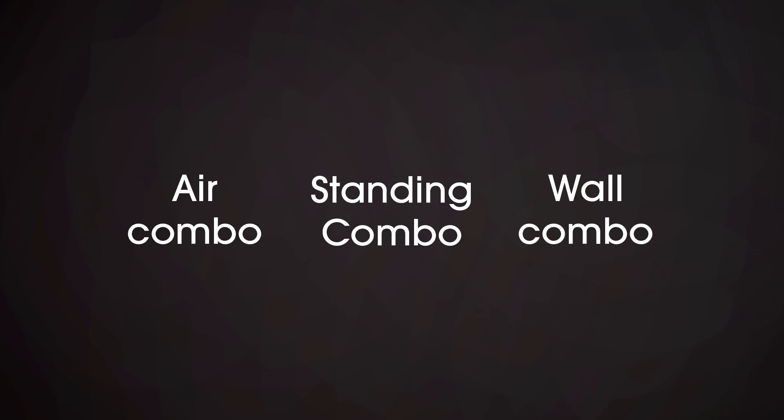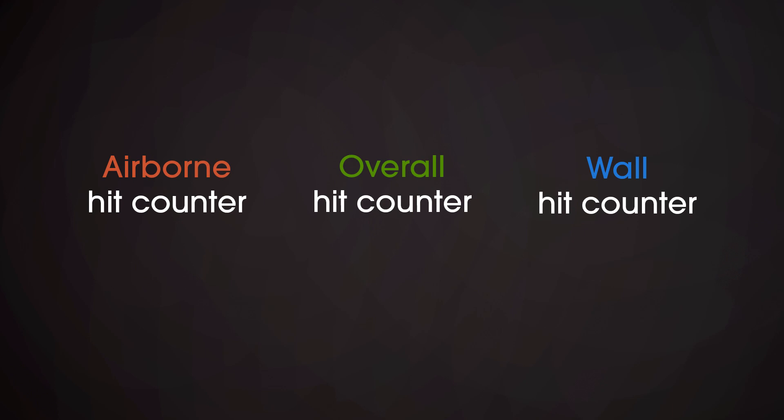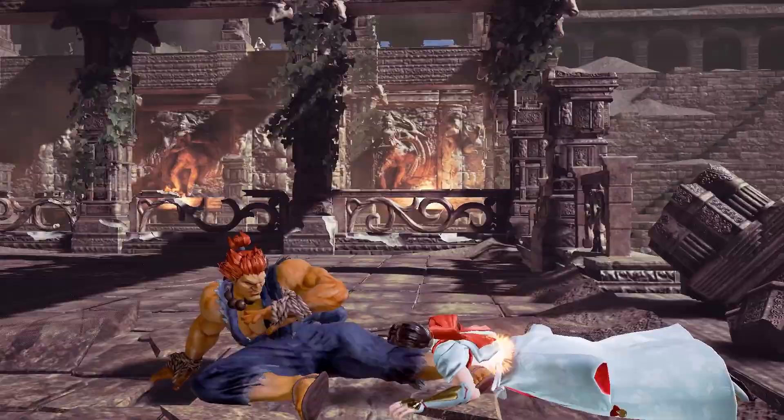The way the game keeps track of these combos is through 3 counters. The game also keeps track of when a floor break or wall splat happens, but floor breaks won't reset until the enemy gets off the ground. This is done to avoid you trying to pick up the enemy and break the floor again. The 3 combo counters are incremented in different ways, and doing so yields different results based on which one is being incremented.